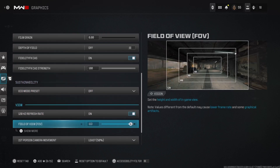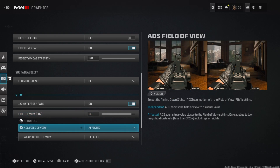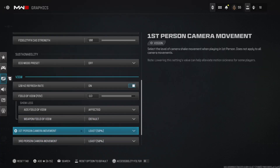I'm running 120 FPS. My FOV is at 113 — I just picked a random number, but anywhere between 100 and 120 works. ADS field of view is set to affected — at a higher FOV you want affected, but if you're running 100 or lower you want independent. Weapon field of view is at default — it used to be wide but there was a glitch putting you at 200 FOV, so I switched to default.